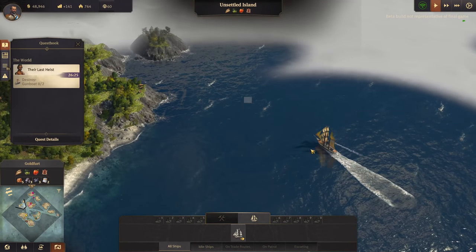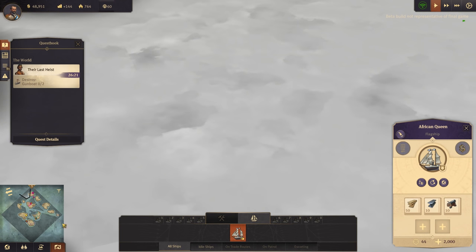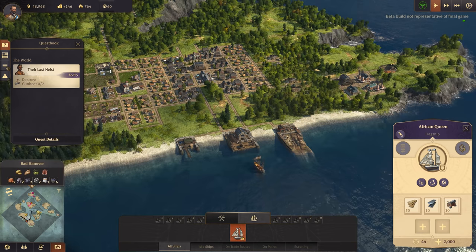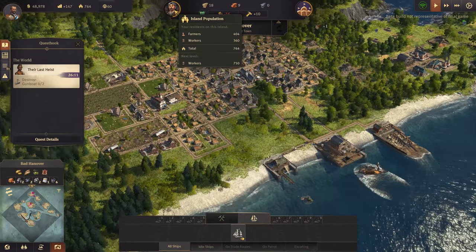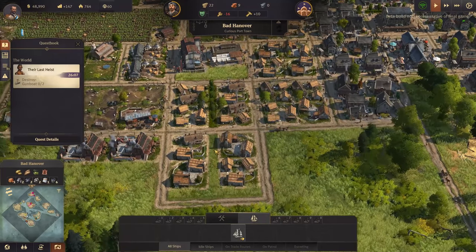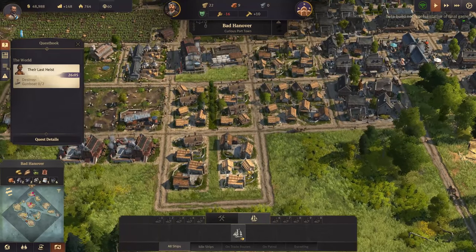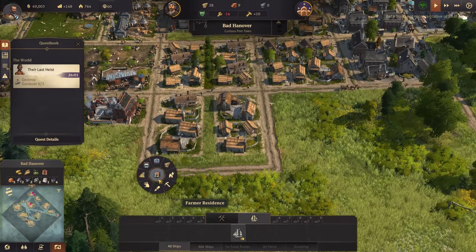Let's find those gunboats soon. The flagship is awaiting instructions - oh they're up there now - sails! Let's try and find them. Do I want to keep putting poplars down all the roads? We'll make this our last one that has poplars down the middle.